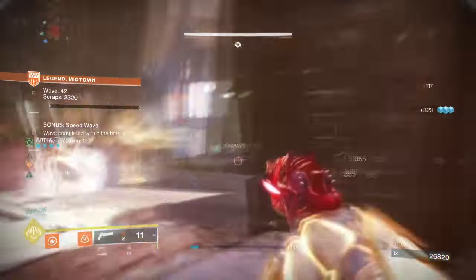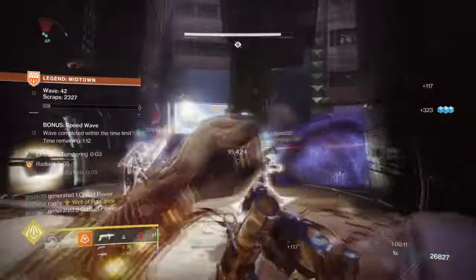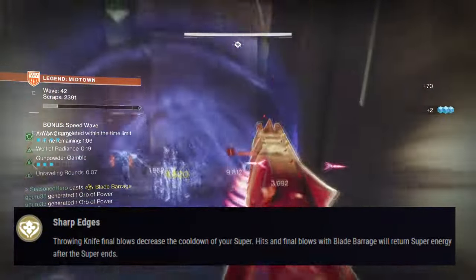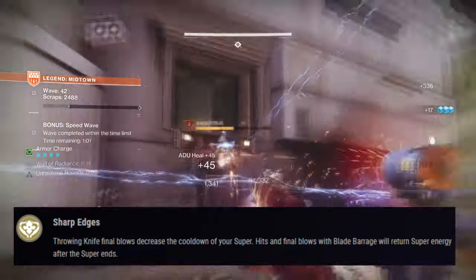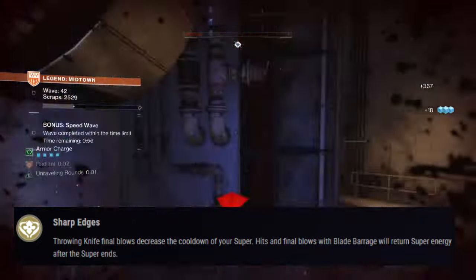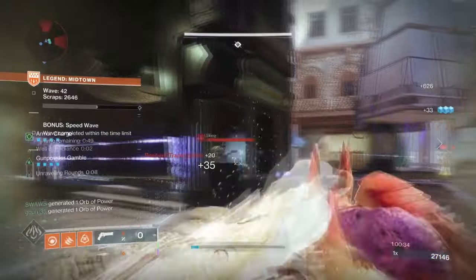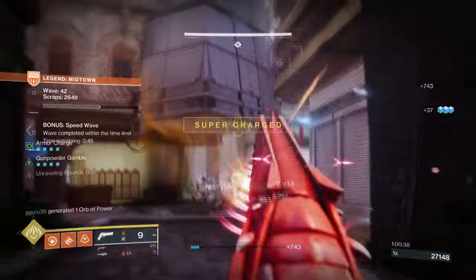As we have chosen to use Shards of Galenor as our main exotic pick, it would be suitable and ideal to break down why this is the golden pick to use. Its exotic trait, Sharp Edges, states: Throwing knife final blows decreases the cooldown of your super. Hits and final blows with Blade Barrage will return super energy after the super ends. Getting a super kill will reward up to 50% super energy back depending on the enemy rank you face. You'll also get a 2.5–5% super energy return via kills, which would be best paired with stats or hands on.